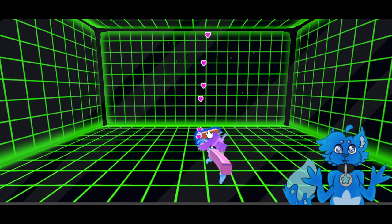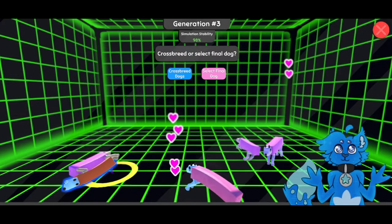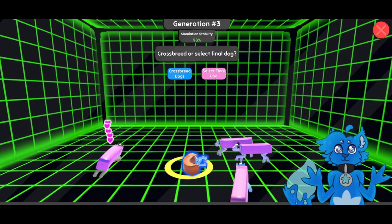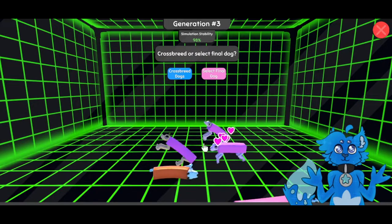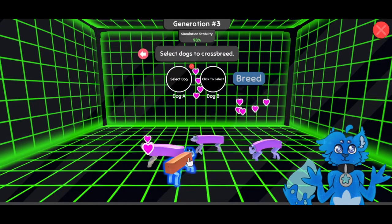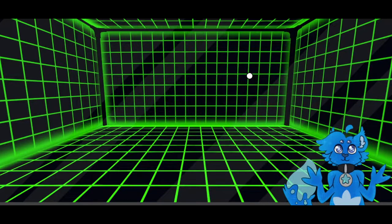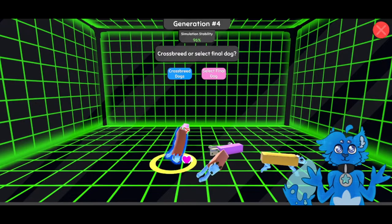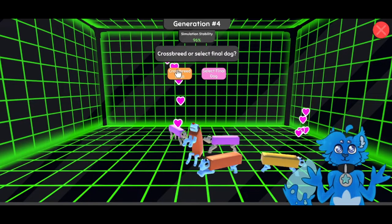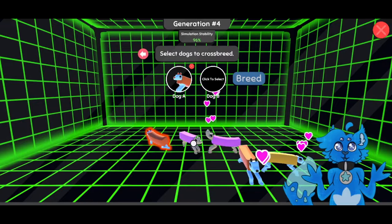We got another type of eye over here — I don't know if you can see that. Yeah, it's a different eye. It's more of a long oval going on there. Let's do that one and this one. Looks like they lost another eye — it might come back. But we got red ears going on. So let's do that one.